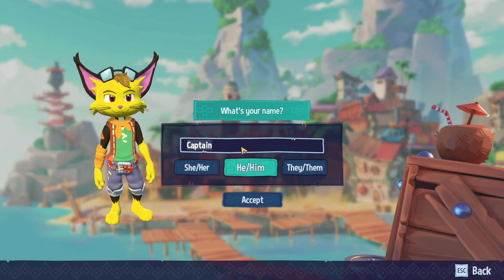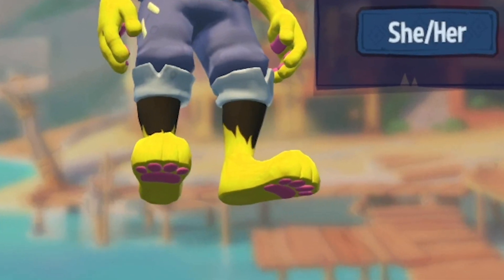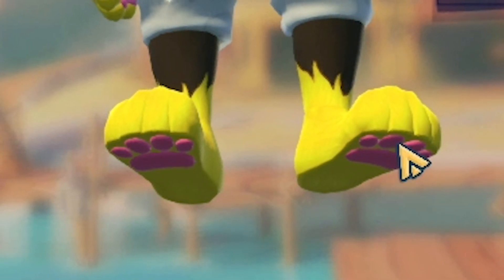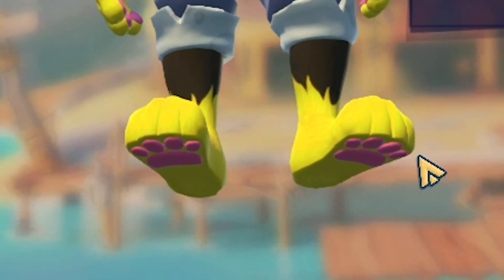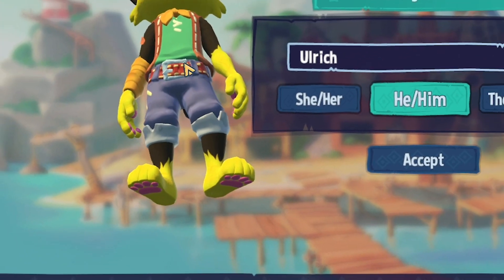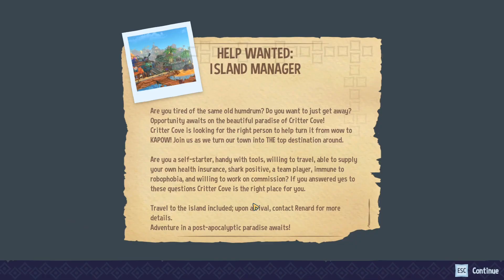So what's your name? Let's go ahead and go with Ulrich again. Look at those paws right there — I don't know if you remember last time I was talking about the fact that they had three toes and their pawprint shadow was a four-toed pawprint, but they did change that. Now they have four toes both in the pawpads and in the actual model. So that's pretty cool. Alright, let's get right into this.